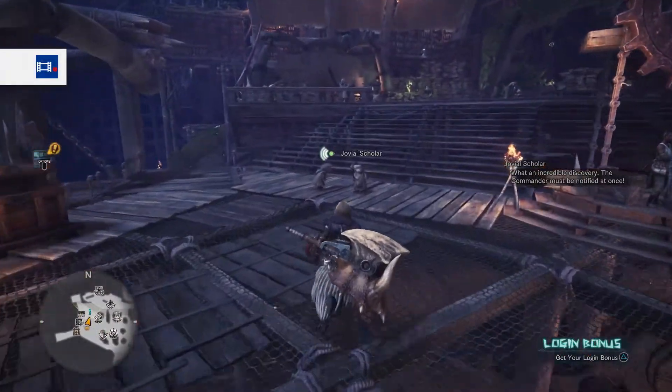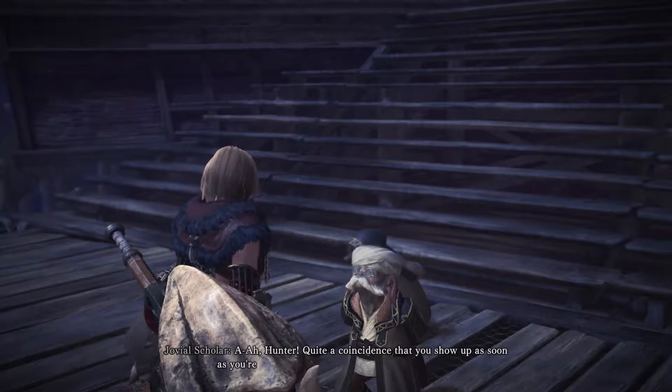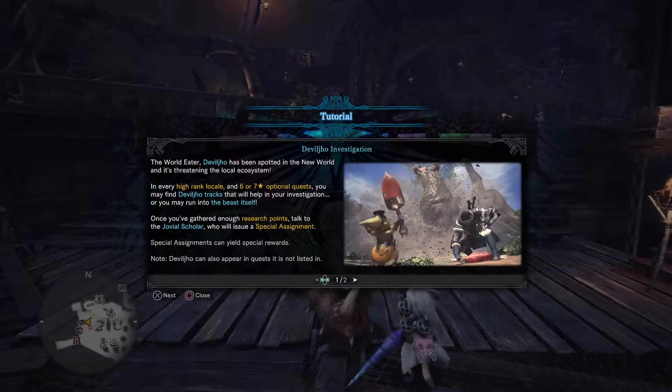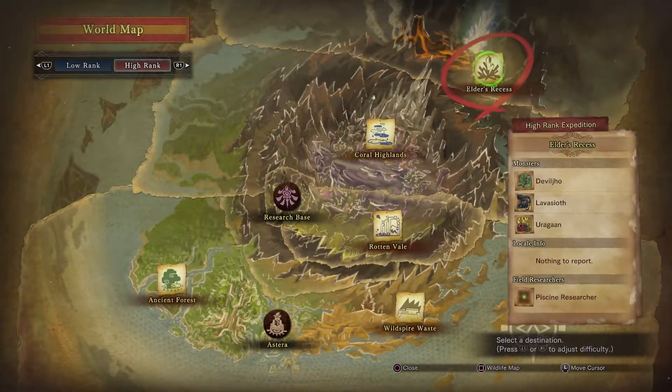Then talk to the Jovial Scholar, who has a blue quest. He talks about the new monster Deviljho and wants you to collect more research. Head to the world map — this time Deviljho is listed.